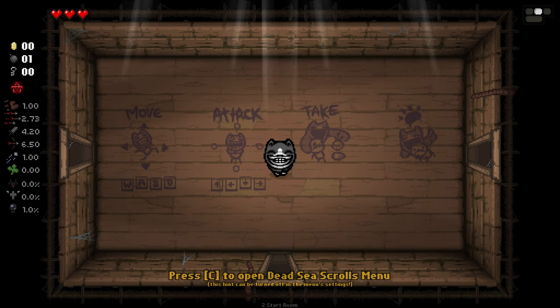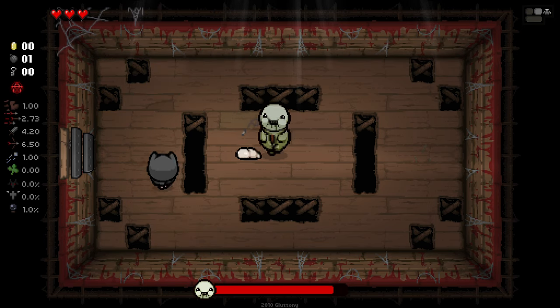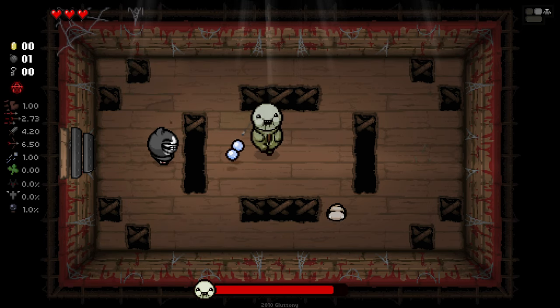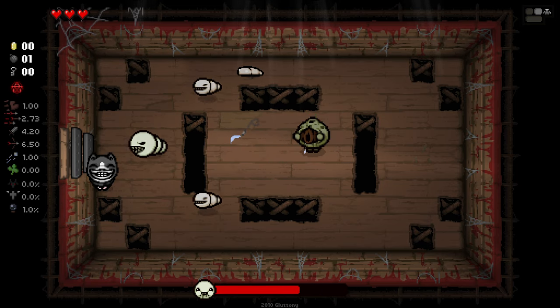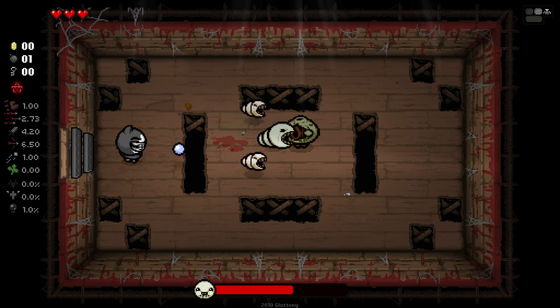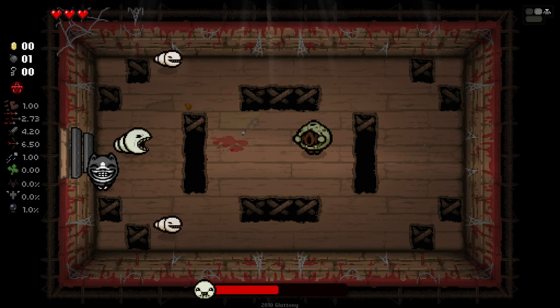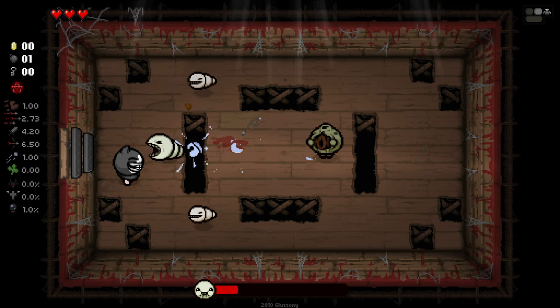Hello everybody and welcome back to another character showcase. Today we're checking out Baal. This is a really interesting character who essentially has this little cat strapped around our face that will force us to take every free item we come across. There's also 80 different cat-related curse challenge items that we can come across that have some negative effects strapped to them, but sometimes they can be pretty positive — and those we're forced to take as well.